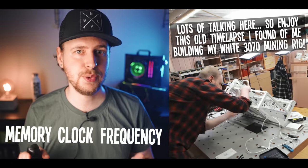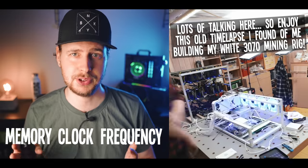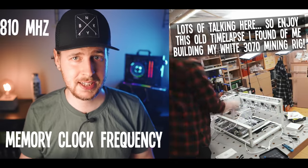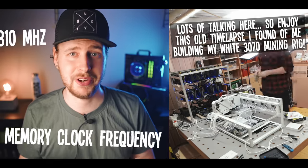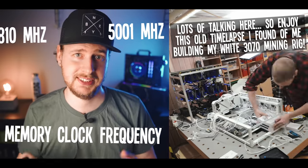Most GPUs have a few set values that the memory speed can be locked to. The two most relevant ones are 810 MHz, which is useful for coin algorithms that barely need any memory at all, and 5001 MHz for the ones that do.